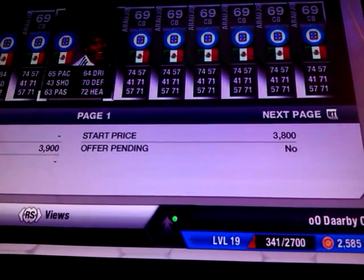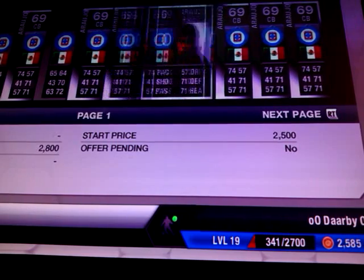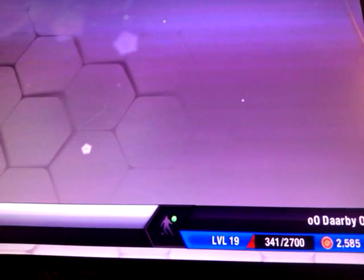Checking the market: there's a 5k, 2k, 2,000, and 8k. So I'm going to list mine up for 2,100 coins just so I can make a 700 coin profit.